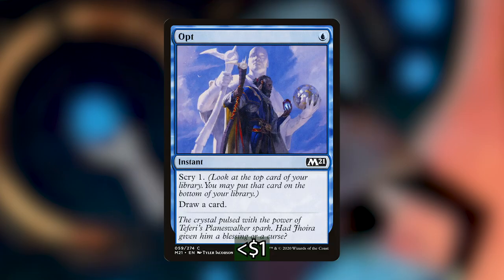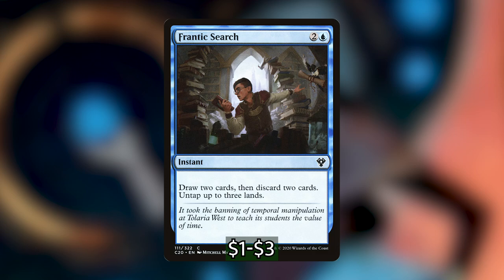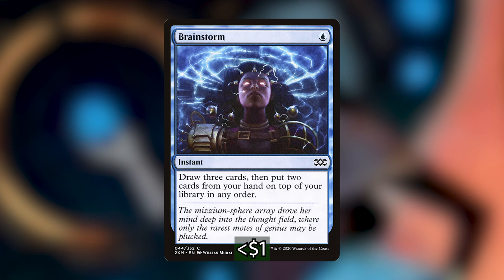Next we have Opt — one mana, scry one, draw one. Very nice. And then we have Frantic Search, which is really good in storm decks, especially if you can copy it or return it to your hand. It lets you draw two cards, discard two cards, and untap three lands — so if you aren't spending three to cast it, you get some mana back. And last we have Brainstorm, which lets us draw three cards and then put two cards from your hand back on top of the library in any order, meaning you can put high-cost spells back on top to cast with Jadzi.